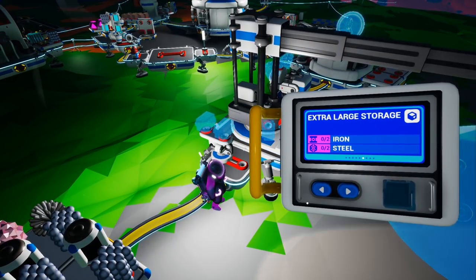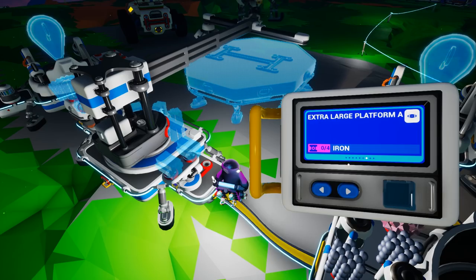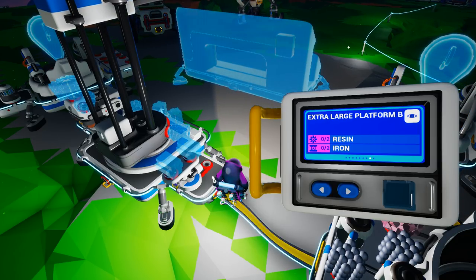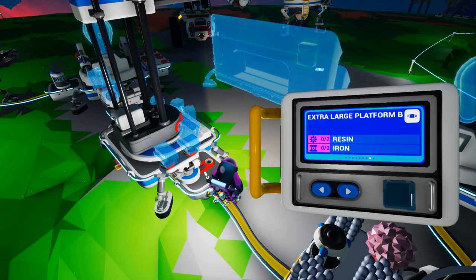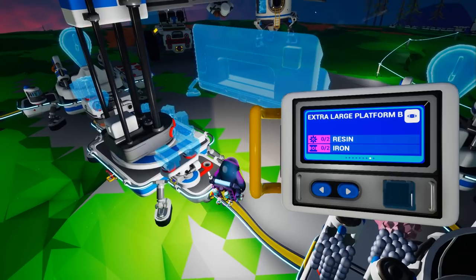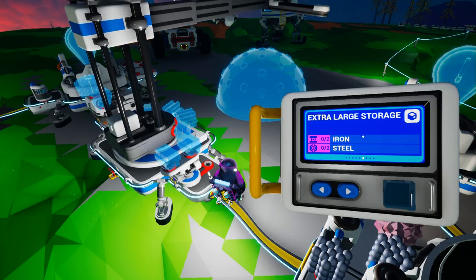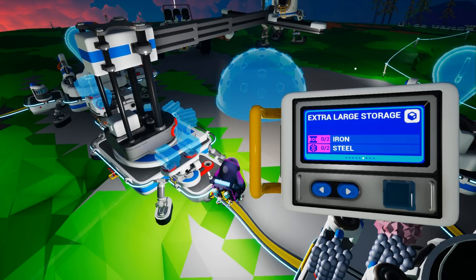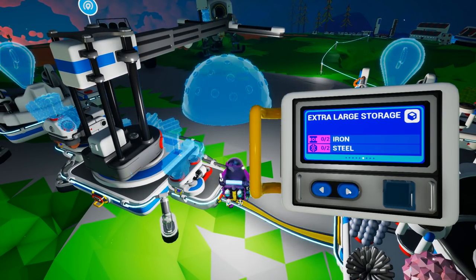For the extra large items, you need the large printer and they take a long time to craft. Extra large platform A costs four iron — a long time to build. Extra large platform B costs two resin and two iron. Both are later stage, once you've uncovered iron and gone off-world. They're also pretty heavy on bytes to unlock — I believe they're in the thousands, though don't quote me on that. Extra large storage costs two iron and two steel; steel requires iron and graphene, making it a stage-three item. I haven't found much useful purpose for these extra large items honestly.